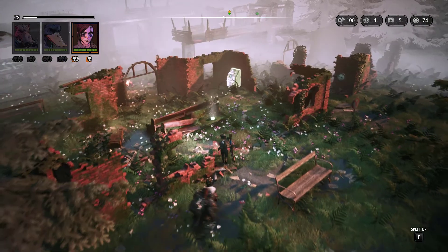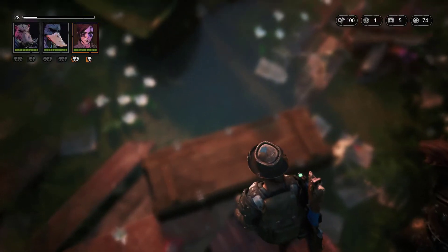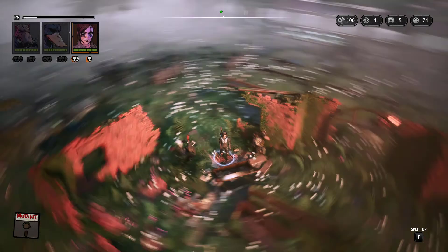A chem flare - and there's a crate. What's in the crate? A Rambino - seven damage, nine critical, ten percent critical chance, two bullets, four ammo, fourteen range. An ancient semi-automatic rifle with a high rate of fire. This weapon can deliver decent damage but is noisy and will attract the attention of any enemies nearby. Well, aren't all weapons noisy unless they're silent?